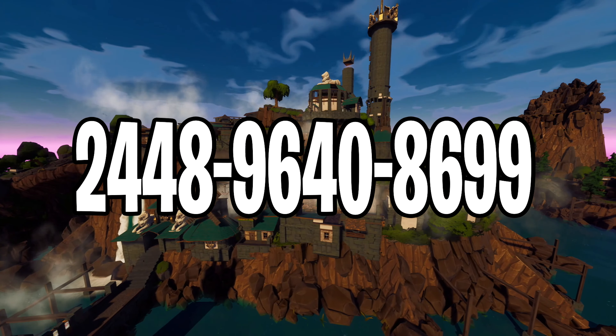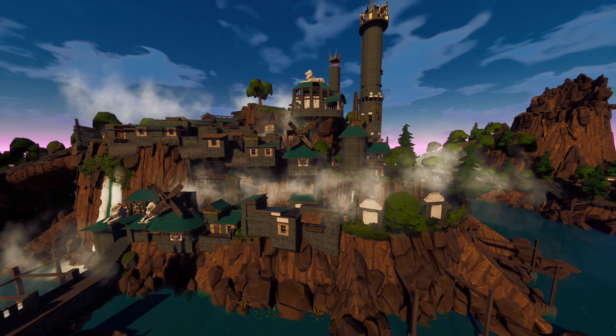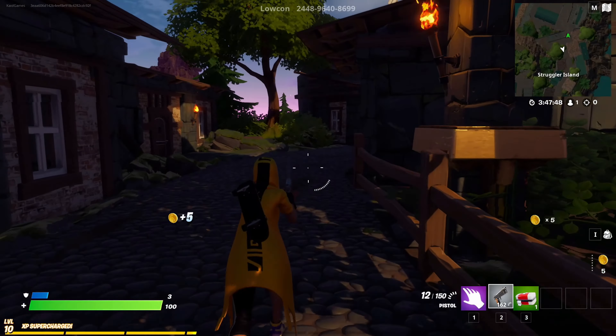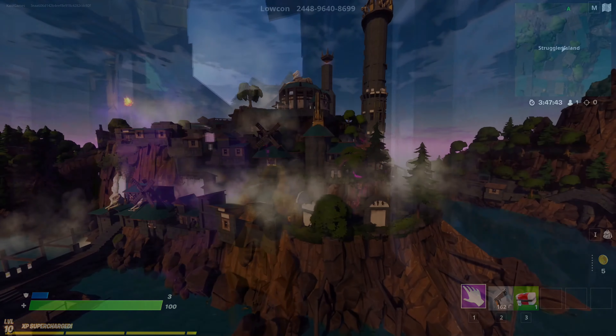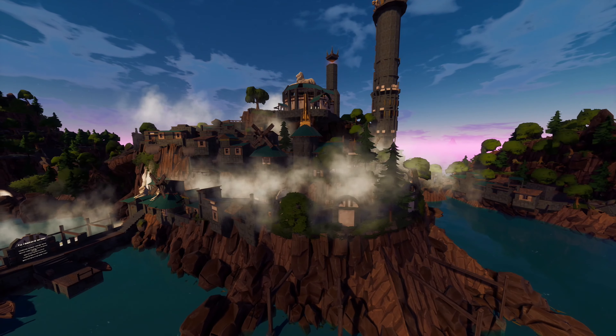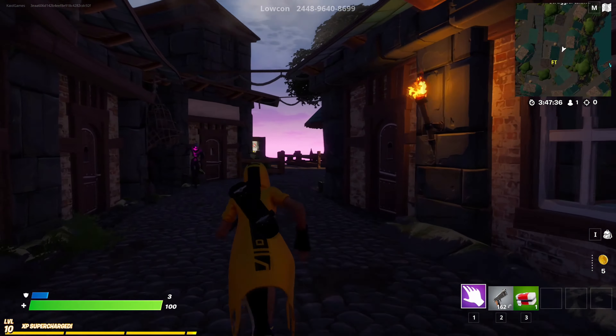For one of the last maps on the list, we have the Secret Sanctuary open world map. When I was searching up different maps for this video, I stumbled upon this one and thought I would share it with you. As this is an adventure map, you'll be able to complete simple tasks and fight off zombies. But most importantly, just take a look at the map itself — it has very cool textures with medieval castles, small towns, and much more. So if you're looking for a 15th century map in Fortnite to become a medieval soldier, then try this map out and enjoy!